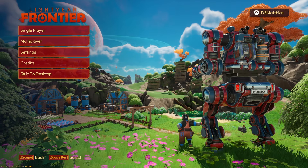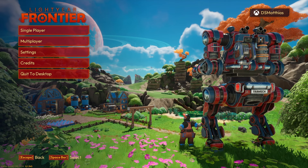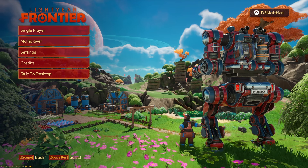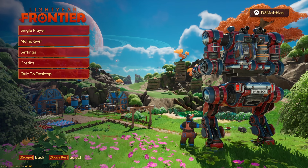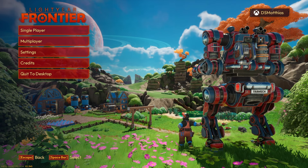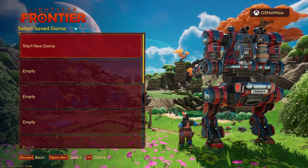Here we go with Lightyear Frontier. This is a new sci-fi cozy farming sim that is set to release today, March 19th, on both Xbox and PC. It is also on PC Game Pass, which is how I'm playing it here, so if you have Game Pass, you will have access to this. If you want to check this game out, I'll have links in the description down below. Let's get right into it and start a single-player game.